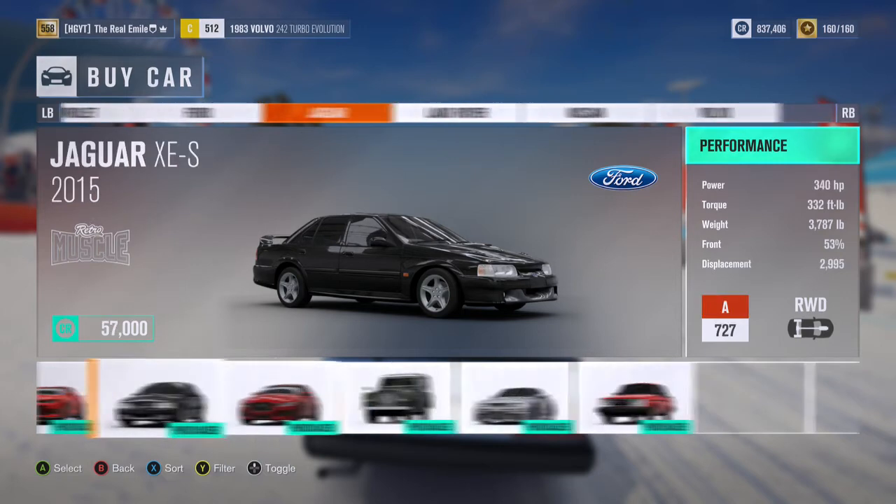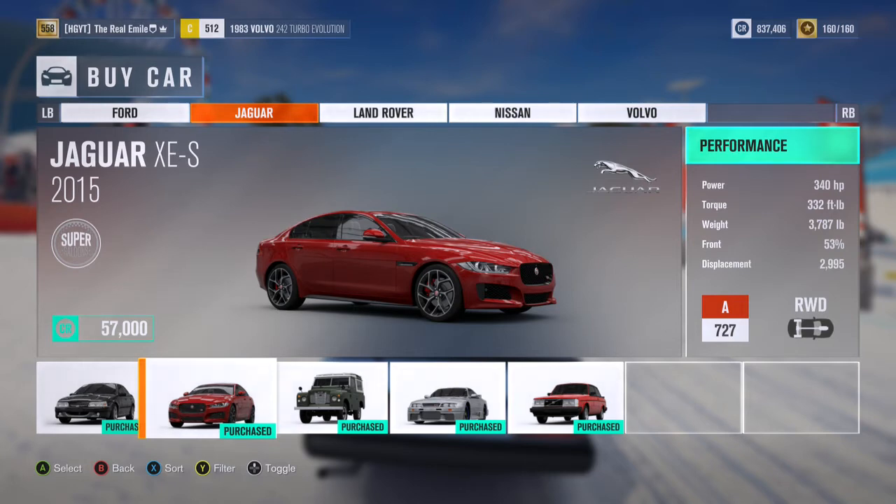Next up we've got the 2015 Jaguar XE-S: 340 horsepower, 332 foot-pounds of torque, 3,787 pounds of weight, rear wheel drive, A-class 727 PI. The Jaguar XE is basically a rival to the higher-end BMW 3 Series, Mercedes C-Class, and the Volvo S60 Polestar. As far as its usefulness in game, I doubt many people are going to use this car more than once or twice. Personally I quite like it though — it is a modern Jaguar, and modern Jaguars are just absolutely beautiful to look at. I'm excited to have a play around with this car.